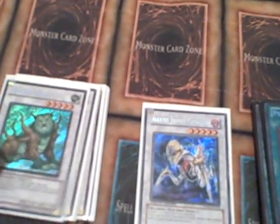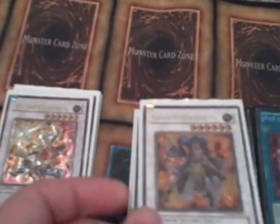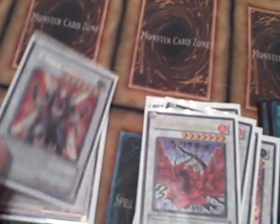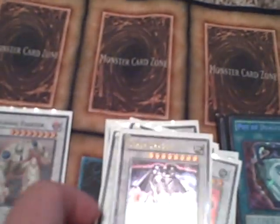On to the Synchros, we've got 1 Cataster, 1 Etoria Beast, 1 Magical Android, 1 Bryonic, 1 Goyo, 2 Hyunle's, 2 Black Rose — you can play 3 now but I only play 2 — 1 Urbellum, 1 Scrap Dragon. This card is really good if you guys haven't played it. Colossal Fighter, 1 Stardust, 1 Mistworm, and 1 Gotham's.